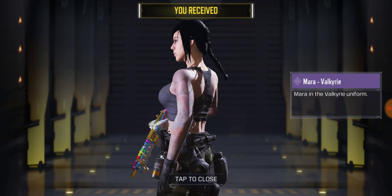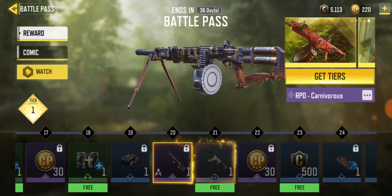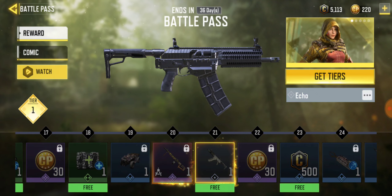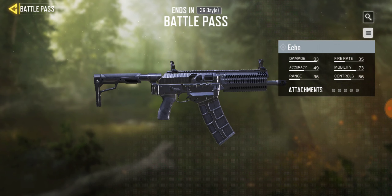First thing you get: LK24 gun charm, COD points, this little ICR. You get the All Rider skin, the specialist ability Equalizer — dual mini-guns. You get more COD points, this epic RPD, and this free Echo — I'm guessing it's an assault rifle.